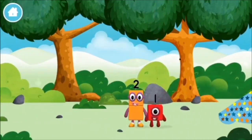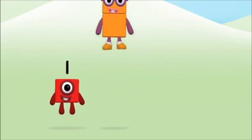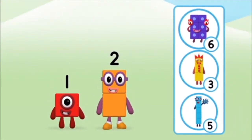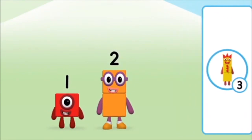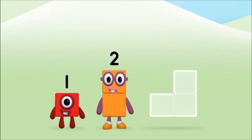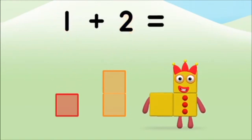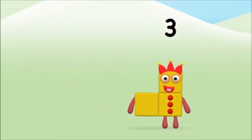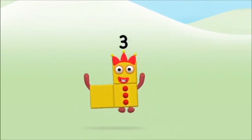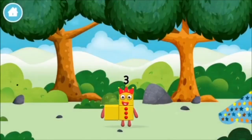The Number Block was hiding behind a tree! What Number Block can you make by adding these two together? That's the correct answer! Add the Number Blocks together! One plus two equals three! Great! You made Number Block three! You made a new Number Block!